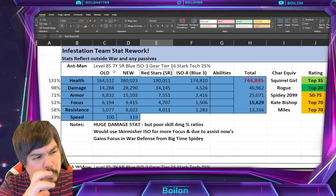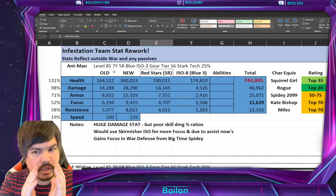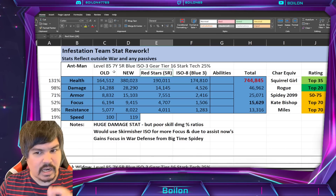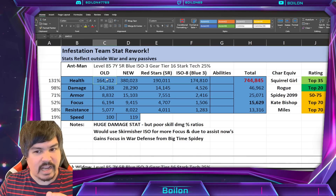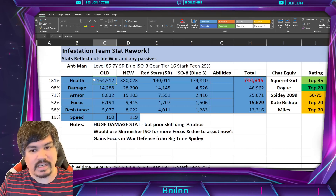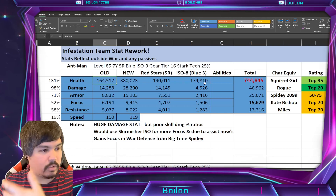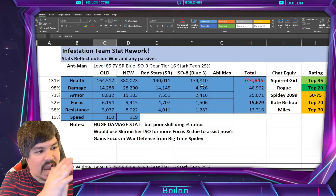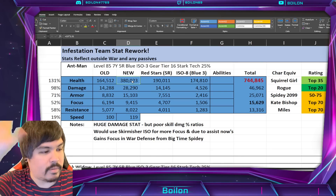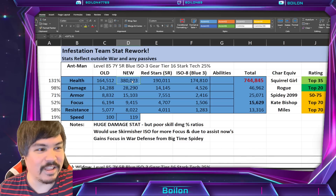How I got these stats: you basically take the bare bones stats with no red stars — so level 85, gear tier 16, 7 yellow — and that's the base stats. Then you do the multiplication of the actual base stats, add on the red stars and the ISO blue from the different columns, multiply from the new stats, and then add them all up together. It's math.